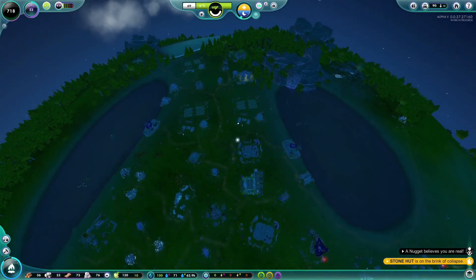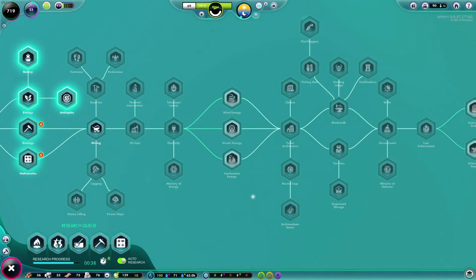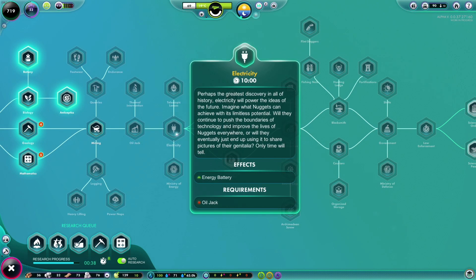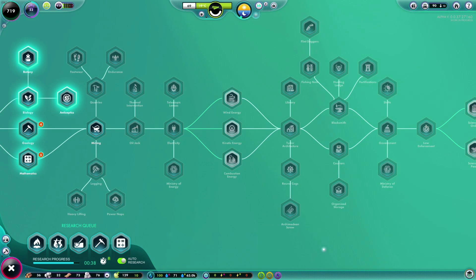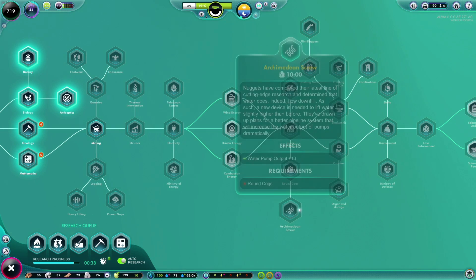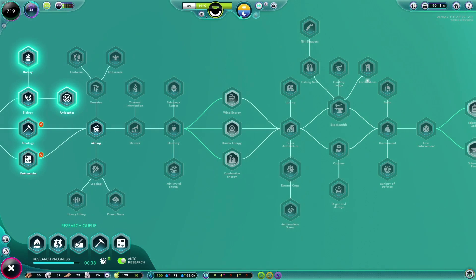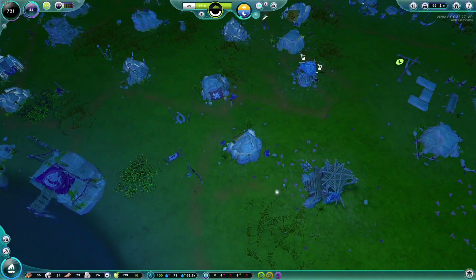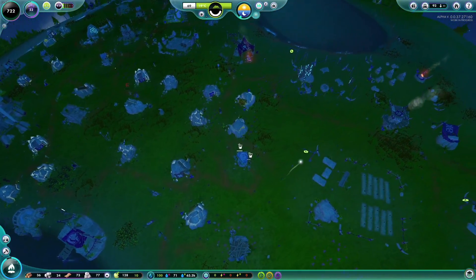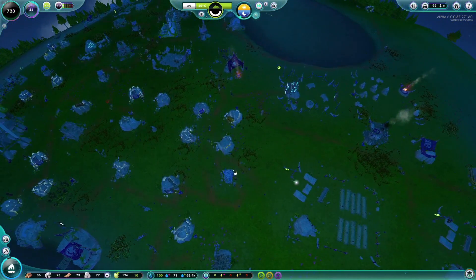We're back playing some more, and I think the goal this episode is going to be not only to get some electricity stuff, but I want to get to Tudor Architecture because it's going to upgrade the Evolution Tower to the medieval era and upgrade our stone huts to residential blocks. I'm pretty excited about that — I kind of want to get to the next age, we've been in this stone hut age for far too long.